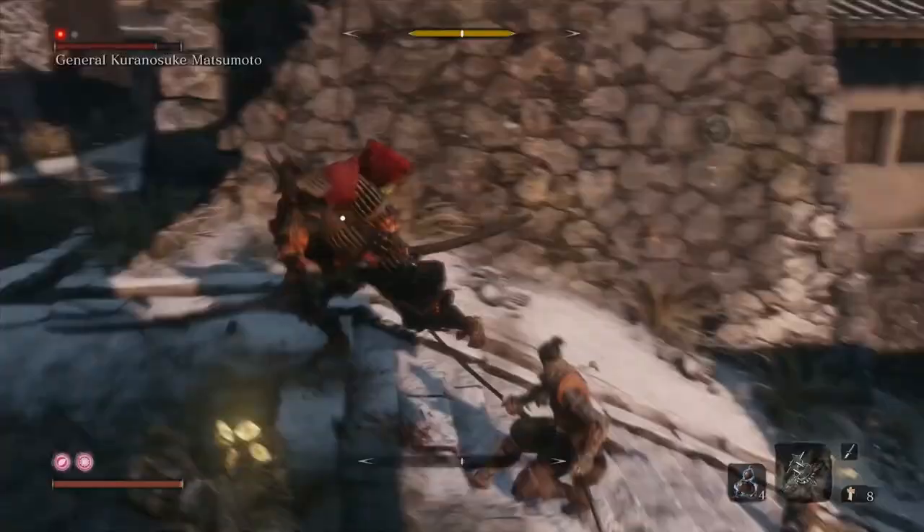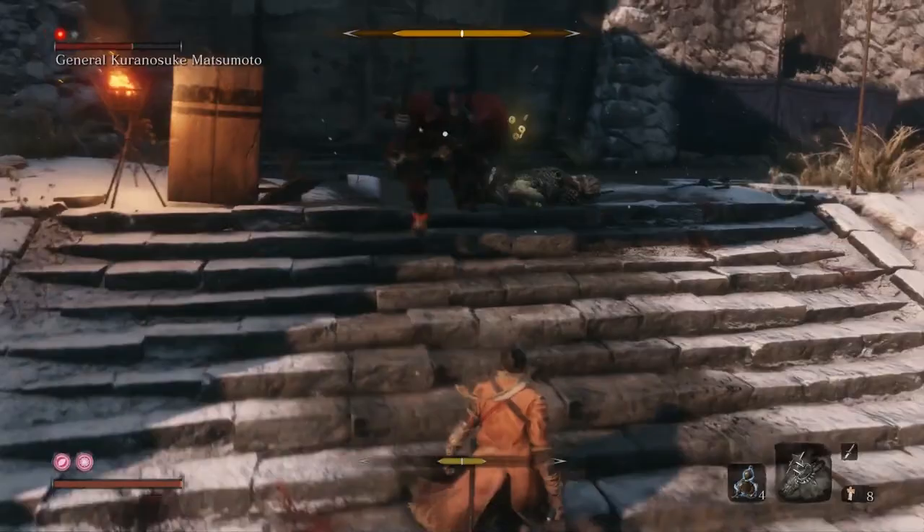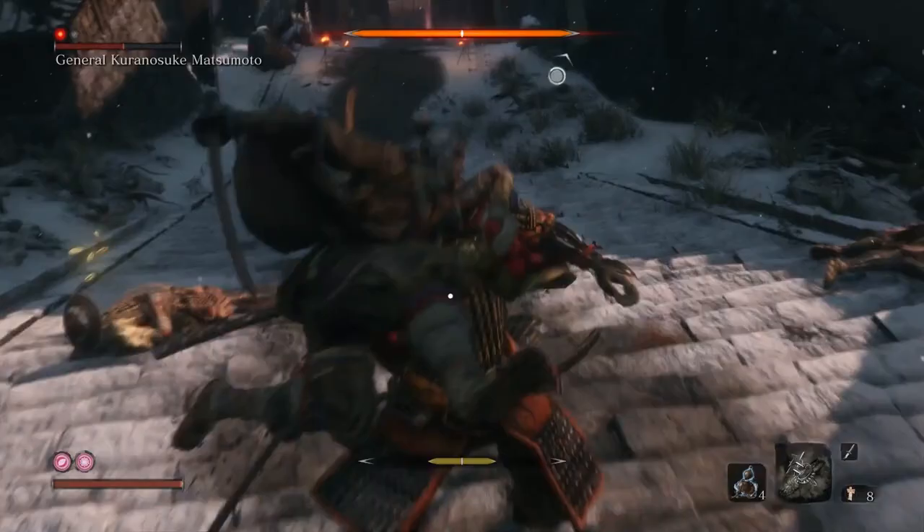Abuse the perilous thrust attack with the dodge and don't let him regain his posture. Be really aggressive on this guy because then he won't be doing those annoying uppercut attacks. Make sure to jump over his sweep attacks — they're very annoying as well. Keep up the deflecting to break his posture and keep it up like this, and you should be able to get him.